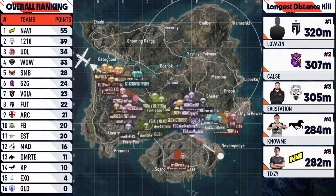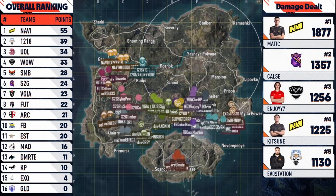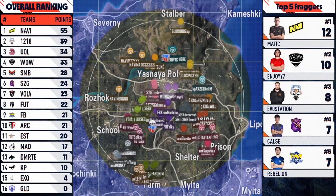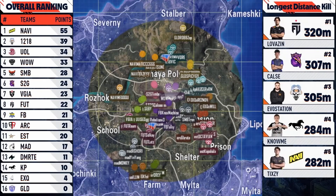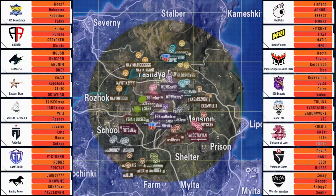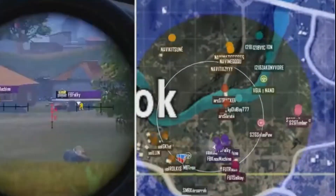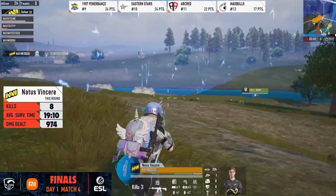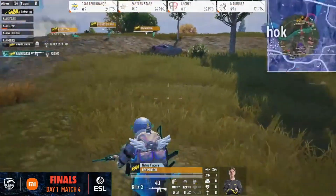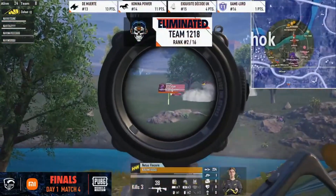In the third match of day one, the zone shifts northeast to Yaznaia as Na'vi land north Georgia Pole. As the zone centers up, Na'vi move to the bank across from Roshock's bridge. They split up 3-1 north to cover the potential zones, but the circle goes west favoring the one player. Na'vi explore the bank, letting other teams know they're there to keep full control of the north. Na'vi gatekeep 12-18 and get them off the north bank, while also keeping teams away from their position by taking third-party shots.